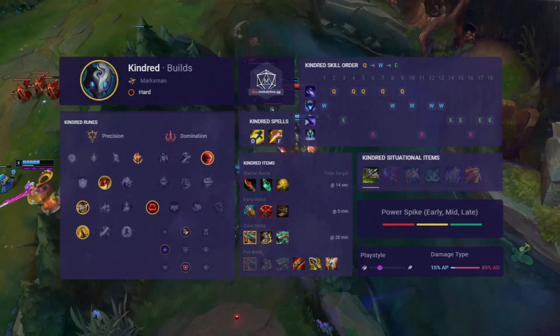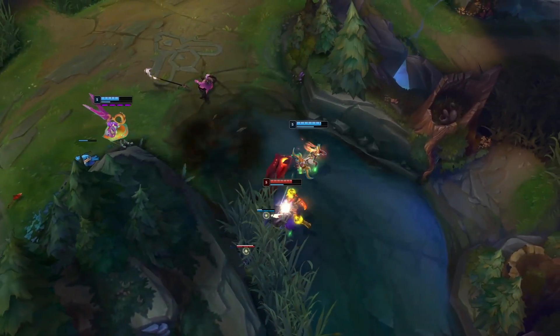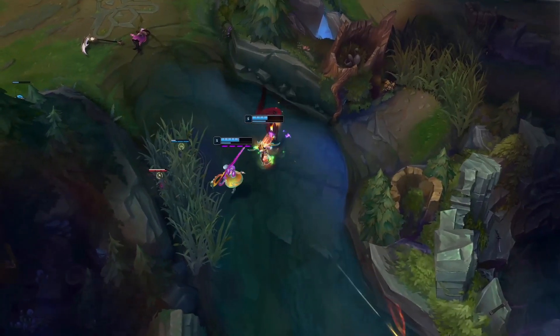Kindred has strong early skirmishing from her base damages in 2v2s and 3v3s, and you're really potent at bursting down a single target and finding a swift numbers advantage to win out the fight. You do struggle with champions who are able to get on top of you easily, as your ideal play pattern is to kite your opponents with your mobility while tearing through them. Kindred has tons of damage in the later stages and becomes a really dependable carry once you get some items — the key thing is getting there, getting your stacks and avoiding getting punished by strong early junglers like Xin Zhao or Lee Sin.